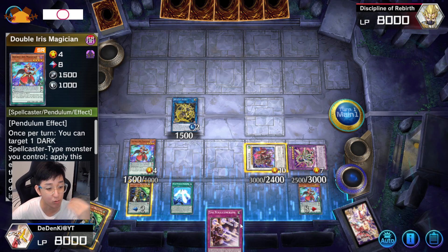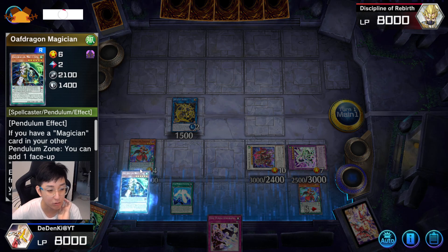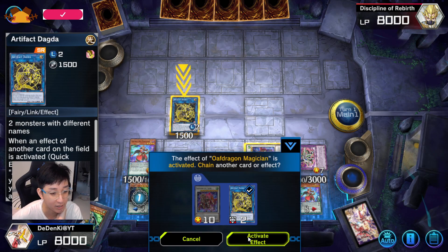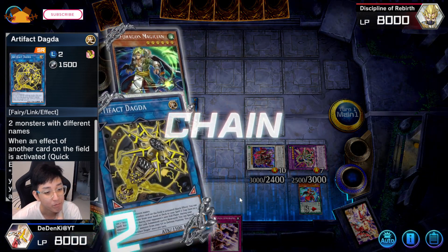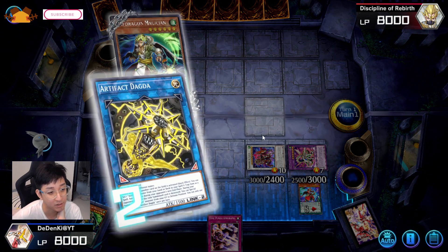Since I have both spell and trap, I'll use this effect to trigger Dagda's effect to set my side. Setting the side now. One thing to take note: if you have Star Pendulum Graph on your field you will not want to summon Savage Shogun, because once the trap is set there's no slot left — even if I summon Savage Shogun I won't be able to equip the link monster to get its counter.